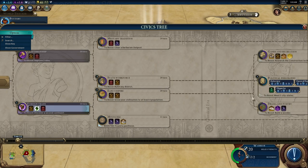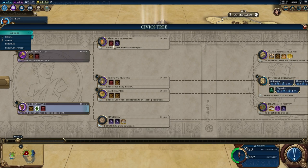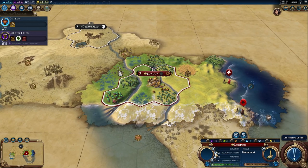Along the way you'll unlock more policy cards to get more control over your empire. You can change policy cards whenever you want by spending gold, or for free anytime you complete a new civic. So when Foreign Trade finishes in 16 turns, I'll be able to shuffle all my cards around for free at that point. You actually get to change them very, very frequently.